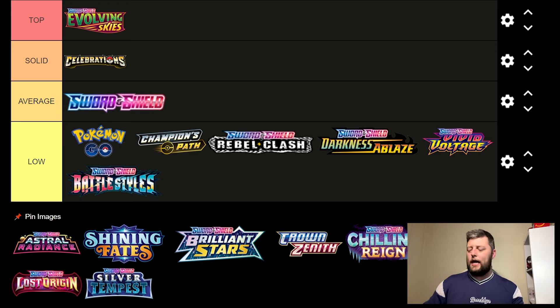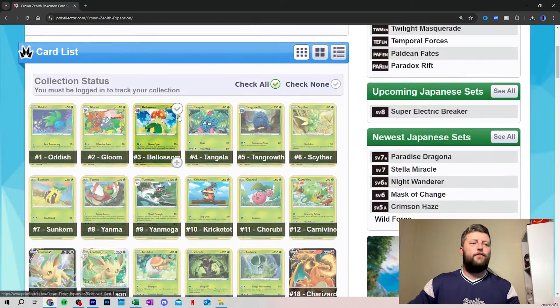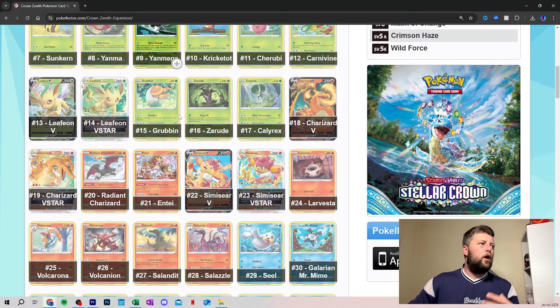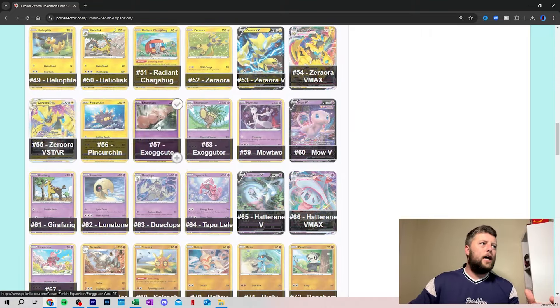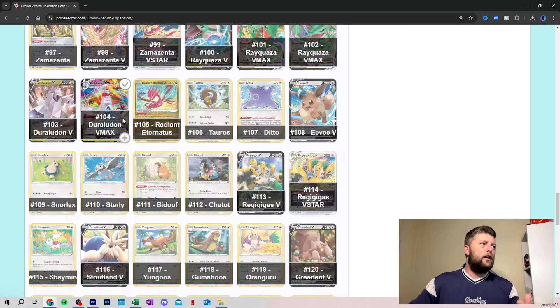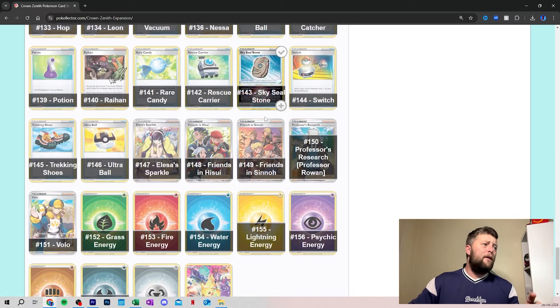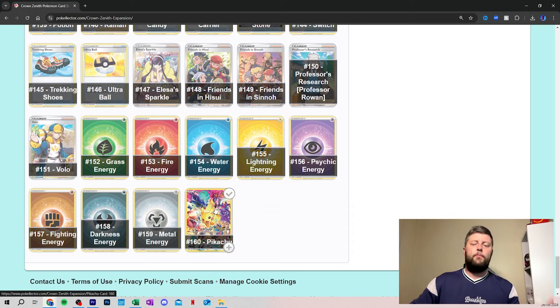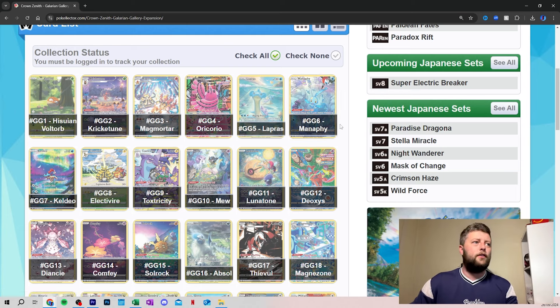Now this is obviously where we really started to see some incredible cards. Crown Zenith — the final set — they went all out. You've got the Charizard, obviously Entei, Radiant Charizard. The whole set itself is just full of absolute bangers. Zoroark — big fan of him on a card, he looks stunning. You've got the Rayquaza, Eternatus, Regigigas with some nice cards as well. And you also have this Pikachu card — brilliant. But the main hitters are going to be in the Galarian Gallery. This is just a brilliant idea to have a whole set of these.